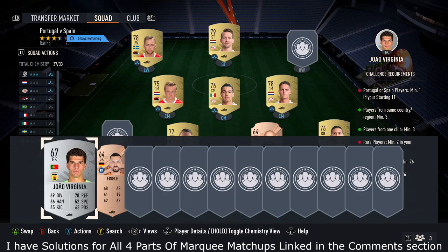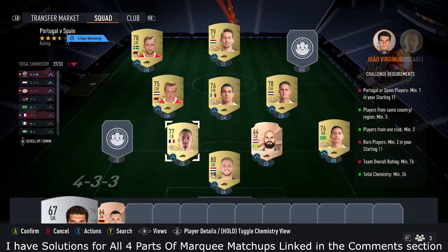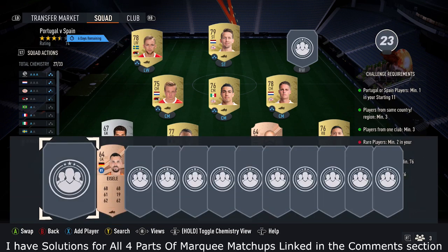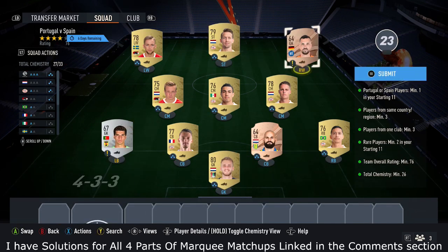Once you've done that, you want to pick up your Portugal or Spain players. For me, I picked up this player for 200 coins and put them in the team. And then finally, you do need one more rare card — this rare bronze guy, pick him up very cheap for 200 coins, and he completes the SBC.